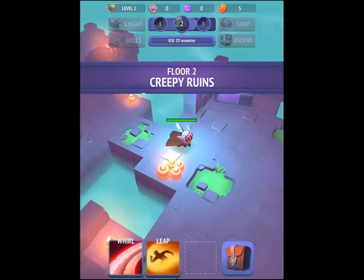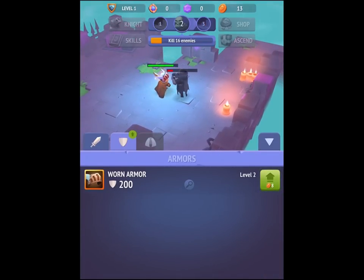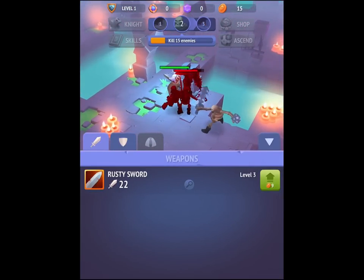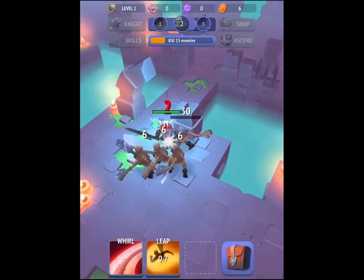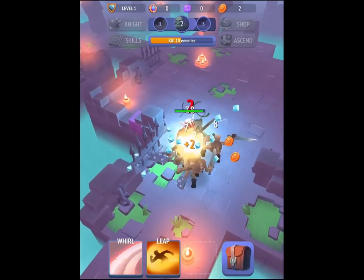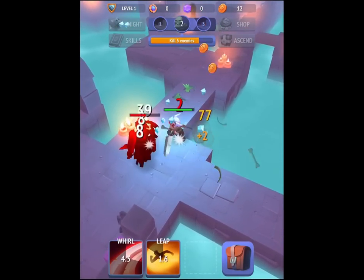There's a balance happening in terms of when I've got coins — do I want to upgrade my weapon or upgrade my armor? It's nine gold to upgrade my sword or eight to upgrade my armor. It's not making a huge difference at the moment since I'm much stronger than the enemies, but the choice is there.